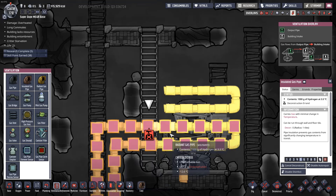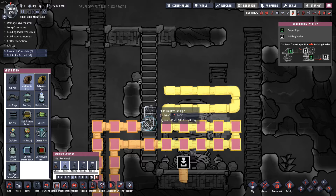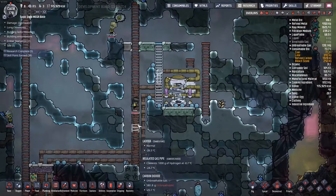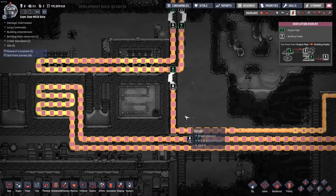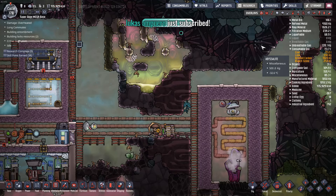I'll deconstruct that pipe, put one right there, and bring this over. Just a little bit more, dupes. That opens up a little bit of a gap, which will be filled in with this reserve right there.